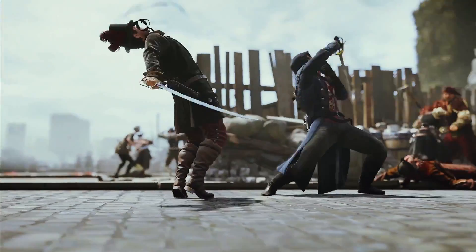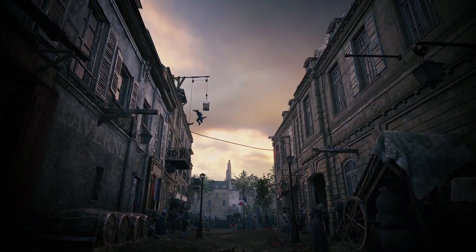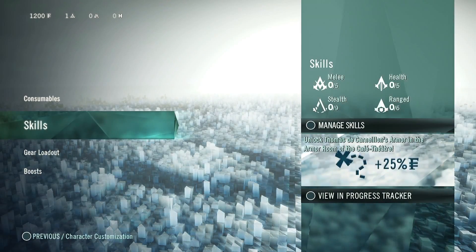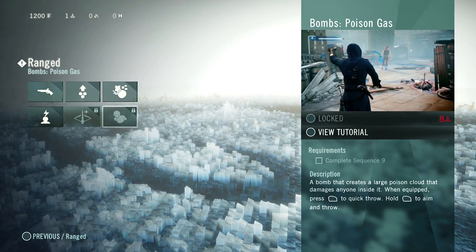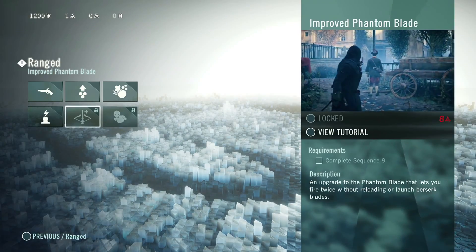Every assassin has a core set of skills: combat, navigation, and stealth. From that core, you can build up talents and experience to grow out your own skillset. Unity is the first Assassin's Creed to incorporate a deep progression system. Each skill or asset you choose has a critical influence on your gameplay.